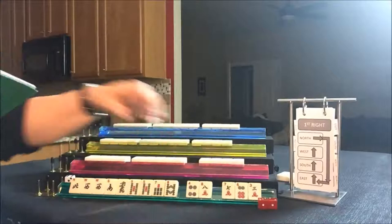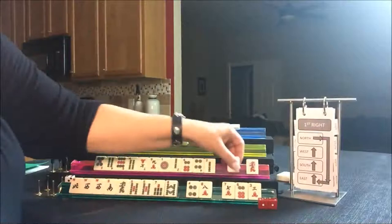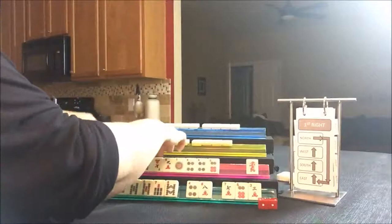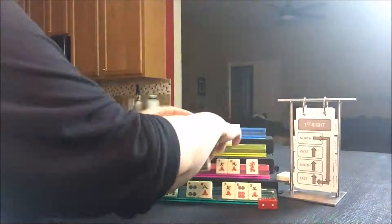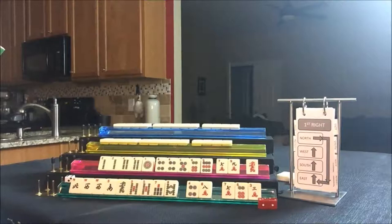Let's look at South. They only have one honor and a pretty good mixture of tiles. Two, four, four — I'm thinking maybe they should play little two, four, six, eight, or maybe double numbers: two, four in two suits.